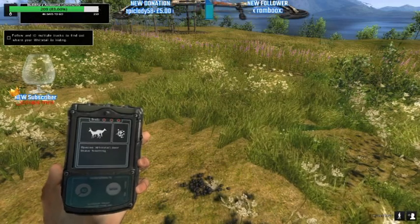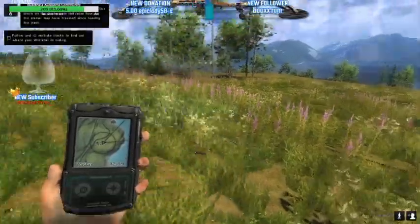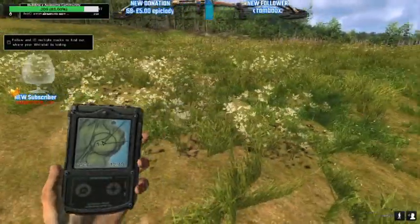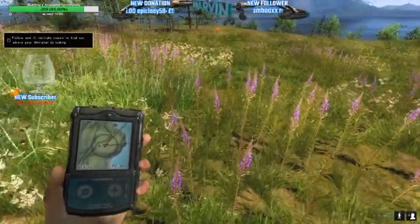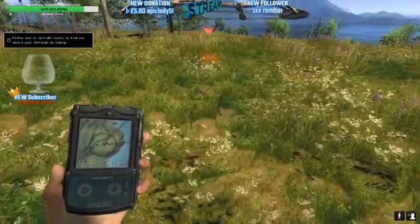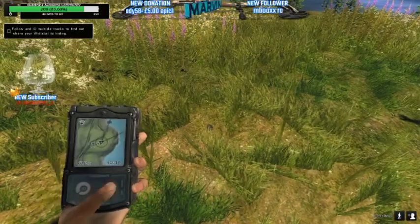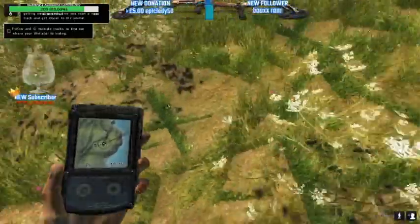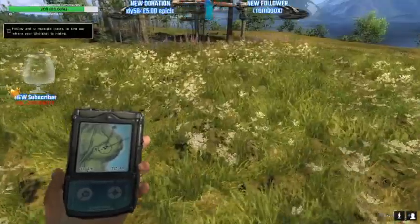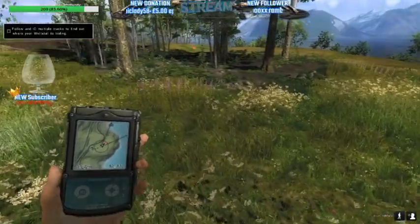The information on the Hunter Mate is very standard, but as you progress you will get more information on your Hunter Mate. Now we've got a solid circle, which means the white tail is in close proximity to where we are. We've got another indication of where we're going to head to. At the moment this white tail is roaming — it's an entirely different kettle of fish when it's not roaming and it's fleeing or trotting. As you can see on the Hunter Mate, this circle has decreased. We're going to head over here and find the other track.